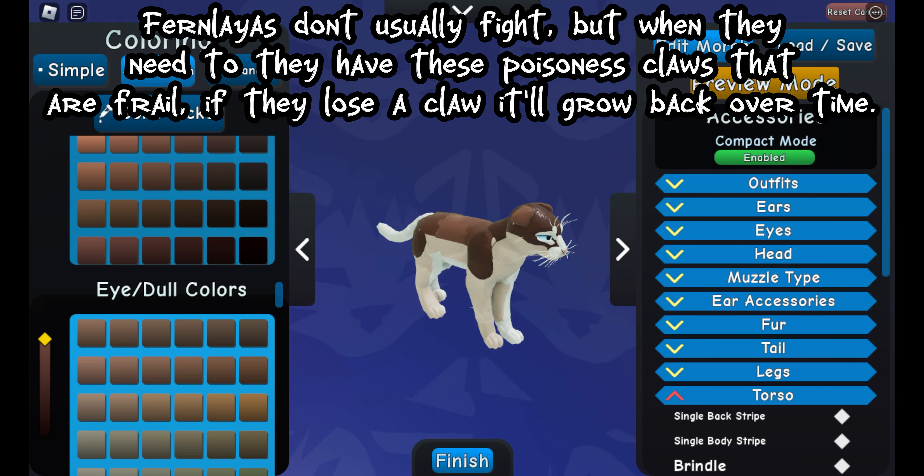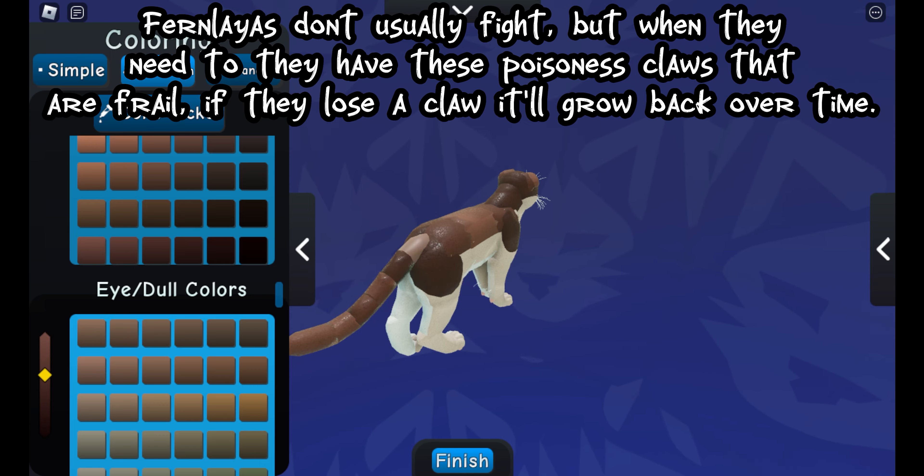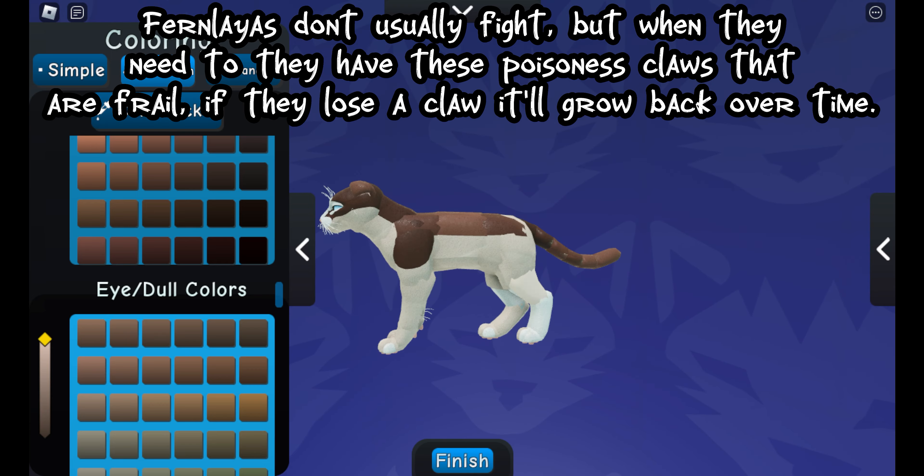Fernleyas don't usually fight, but when they need to they have these poisonous claws that are frail. If they lose a claw it'll grow back over time.